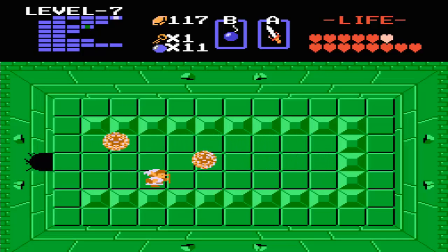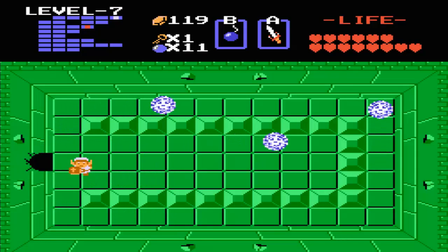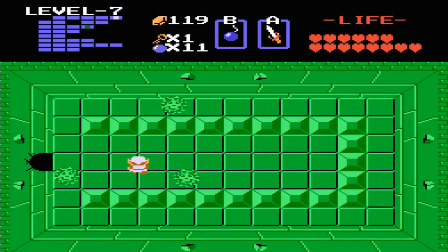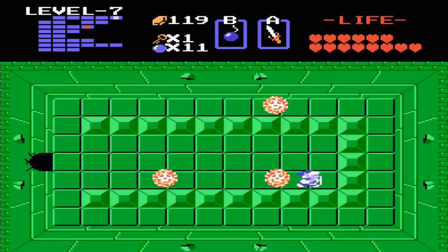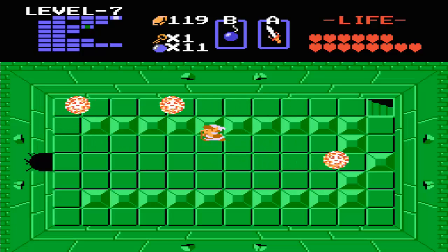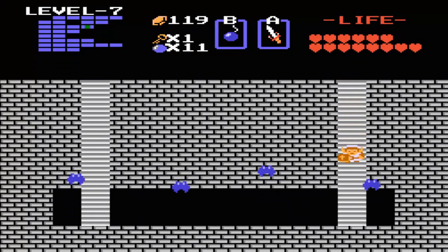This room will confuse a lot of people. What you're really supposed to do in here is go down and defeat five Wallmasters — hopefully I won't get carried back to the end. That was three, four, five — there you go, done. Then after that, once all five Wallmasters are defeated, you have to push this block because a staircase will be revealed. I will admit, this took me a while to find out — it's not an obvious point or anything.